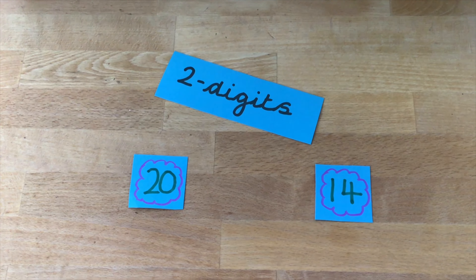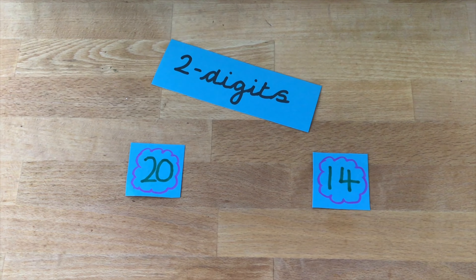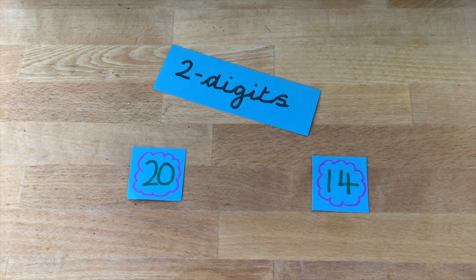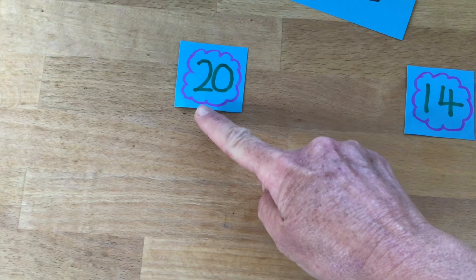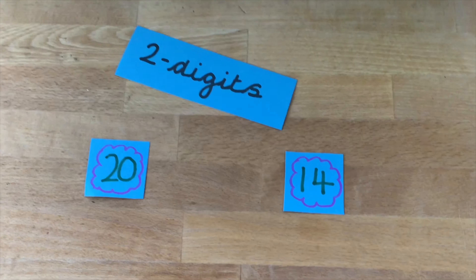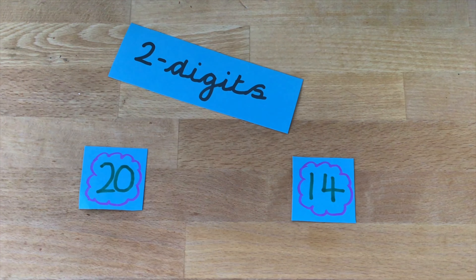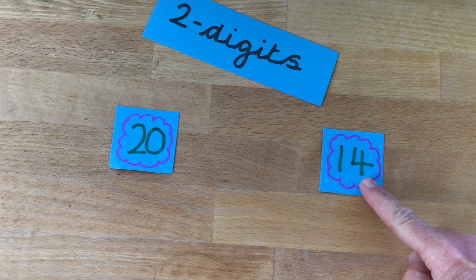20. I've just found number 20 and that's got two digits. That tells me it's quite a high number. Let me tell you how much 20 is actually worth. 20 has two lots of 10 and no ones. If we look at number 14, 14 is lower than 20. It has one lot of 10 and four ones.